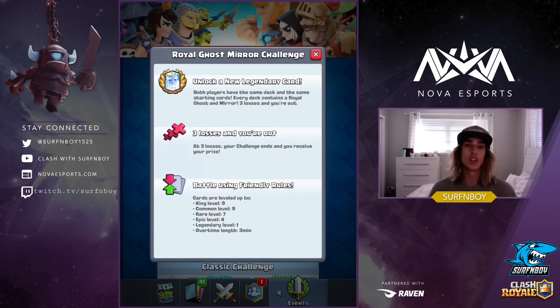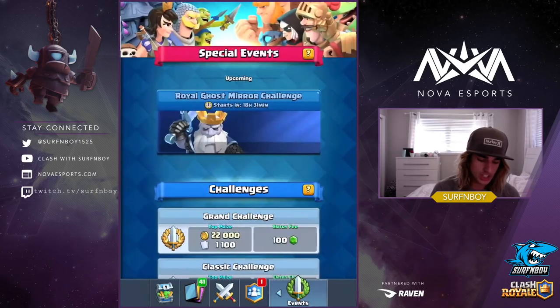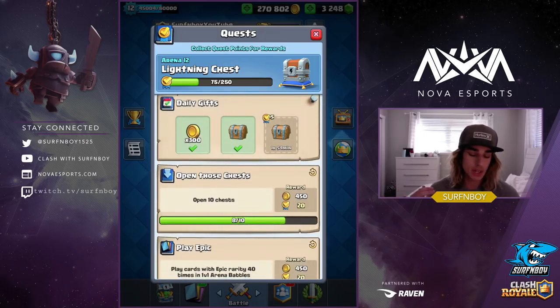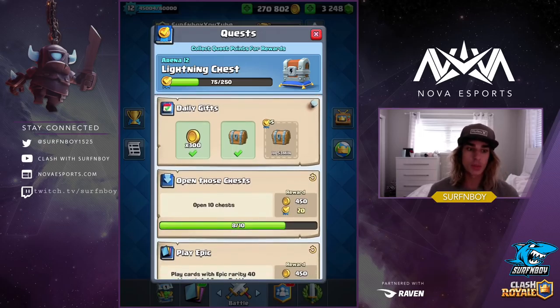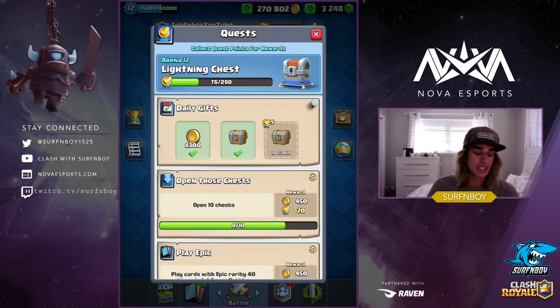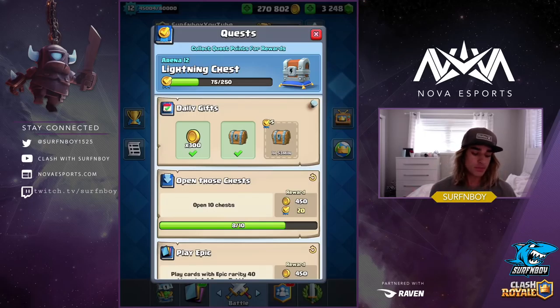Huge shout out to Supercell — we're all going to get to play the Royal Ghost. A tip I have for you guys: they always drop a quest right when the challenge comes out. If there's no quest yet for the Royal Ghost mirror challenge, wait a couple of hours because it always ends up coming out. You're going to want to wait and get the free quest, because once you complete the challenge you're not going to go back just for the quest. That happened to me and a couple of friends last time — I completed the challenge before they released the quest.